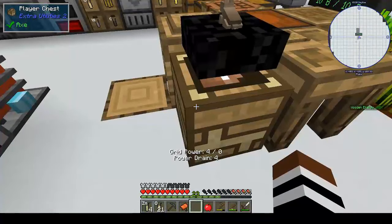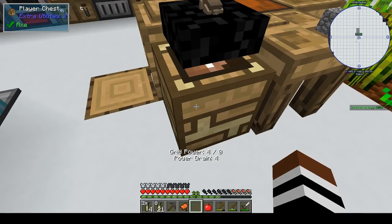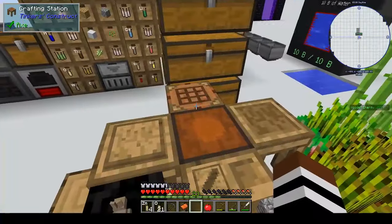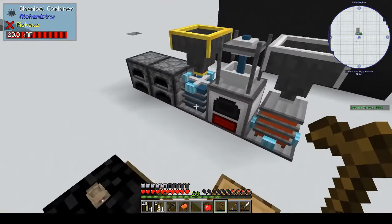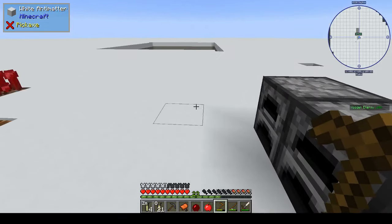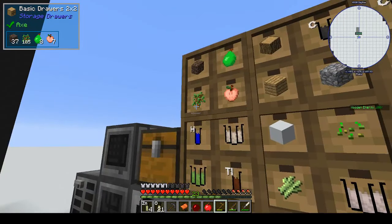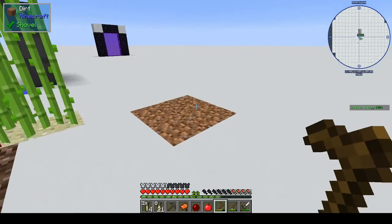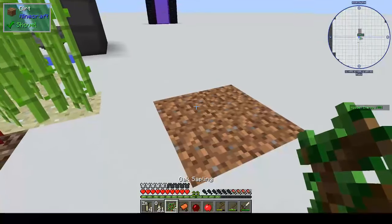I got a powered player chest from a loot crate but I have no idea what it is - I can't interact with it. I'm putting off going to the nether because I really don't want to go, but we need to do it. So I'm going to put on my big girl pants and go to the nether and fight some blazes.